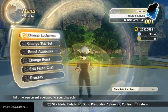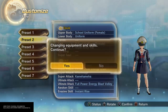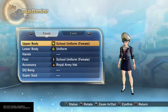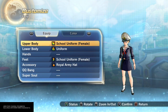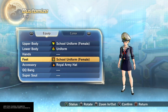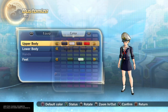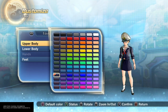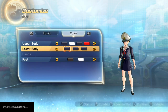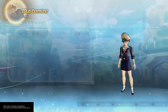I did give her the school uniform as well. That would be school uniform female, uniform for the lower body, school uniform for the feet, and then the same hat. For the colors, they're a little different — I went with this dark blue, white, same blue, and then red for the tie. The skirt is that same blue, and then for the shoes, brown and white for the socks.